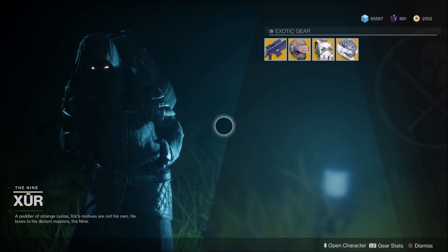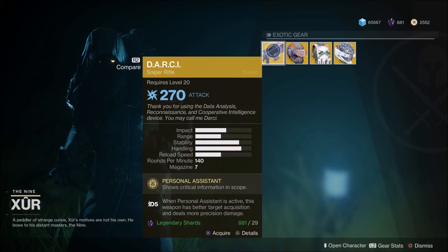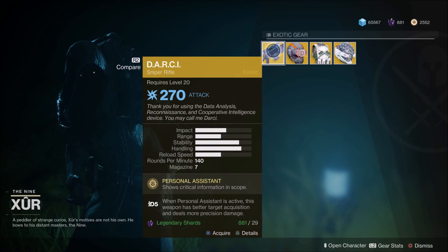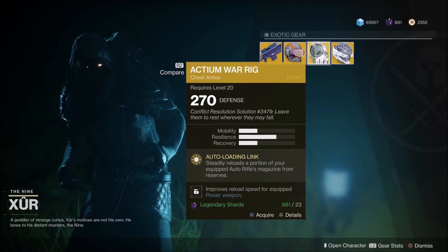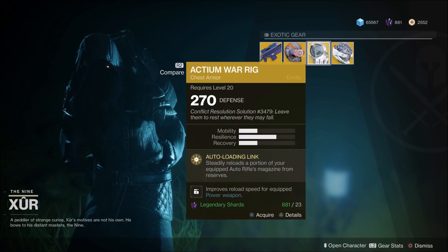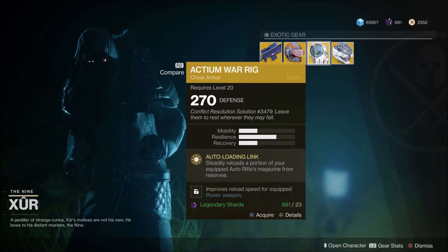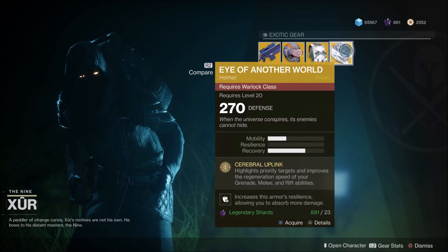This week from Xur we have the following: we have Darcy, which I absolutely need for my collection; we also have the Knucklehead Radar; we have the Actium War Rig, which is fantastic compared to the Sweet Business we got last week; and finally the Eye of Another World.